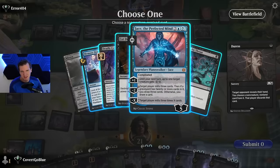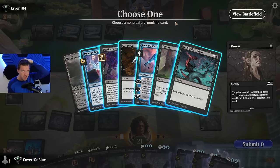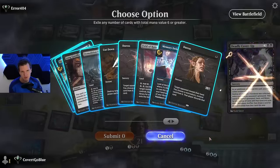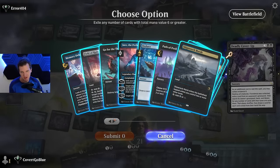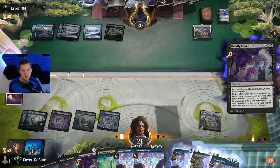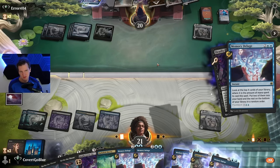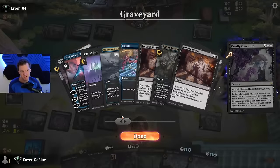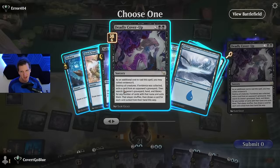I think we take the Jace and then hit their memories — or do we hit the Cover-Up? If they can't hit my graveyard I'd feel so much safer. Let's take the Jace. It's unclear how many Jaces they have but we're about to find out. We just have to hope they don't Memory Deluge into another Jace. Actually — I'm taking Cover-Up. I don't want them hitting my graveyard. We could have exiled a bunch of things from our graveyard that we didn't want taken — that would have been next level. Let's take their Cover-Up.